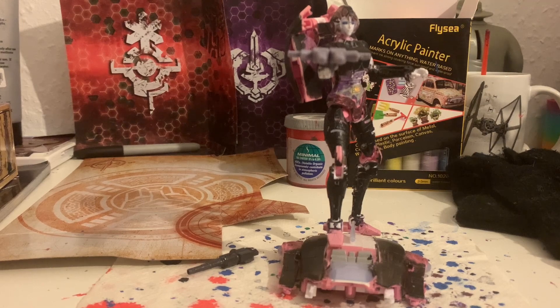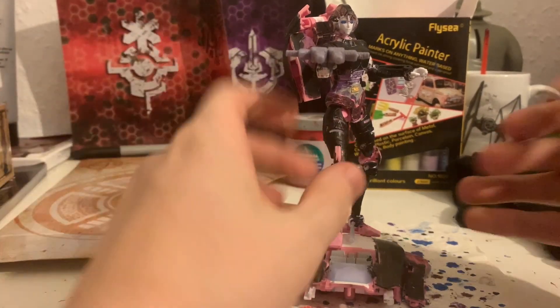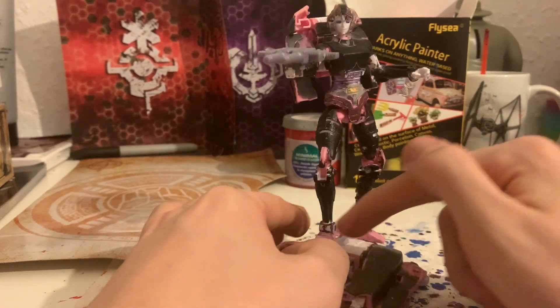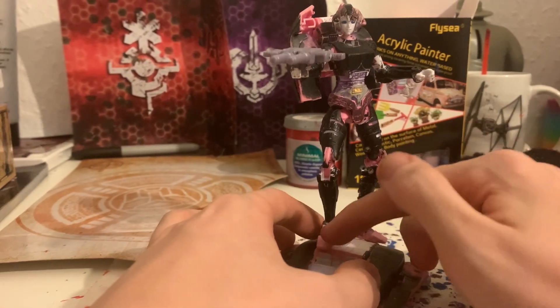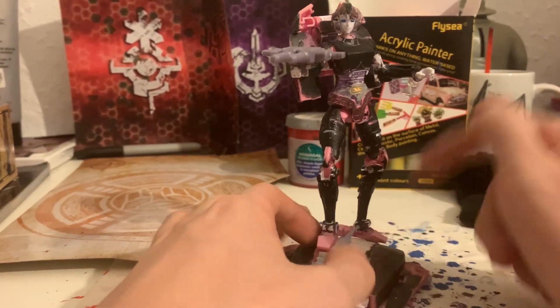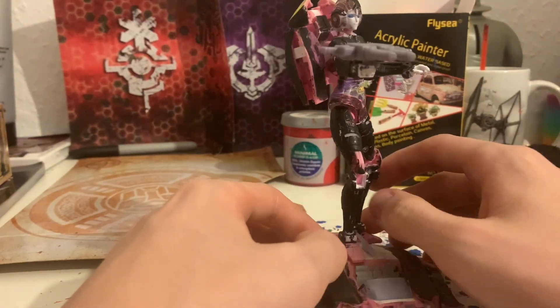Here is RC with her hoverboard. There are two pegs — or tabs — here, and they can fit into these holes under her foot, and they look like this. So you could get her in a pretty good pose.